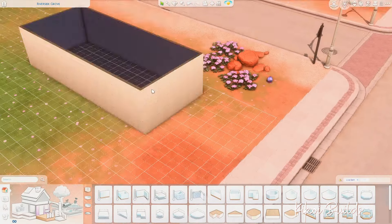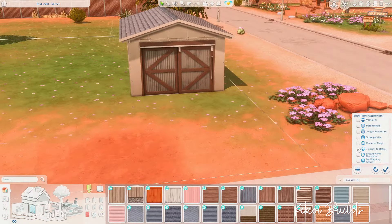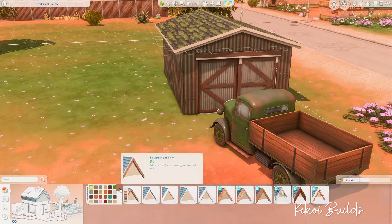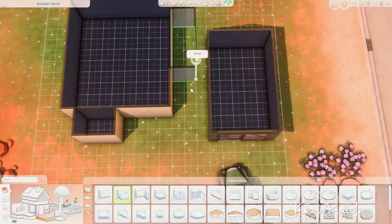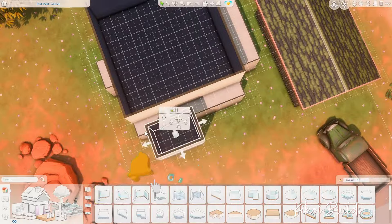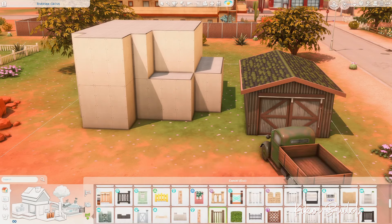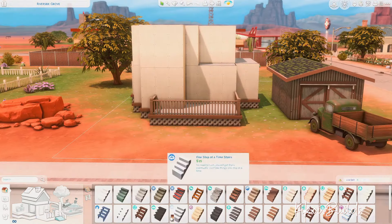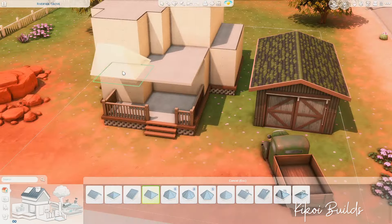Now we're in-game. First of all, you're seeing that we are not in Willow Creek as shown in the introduction — we are in Strangerville from the Strangerville game pack. I wanted to build a rundown family home in Strangerville because I think the environment, the landscape, and the surroundings are perfect for this kind of home.